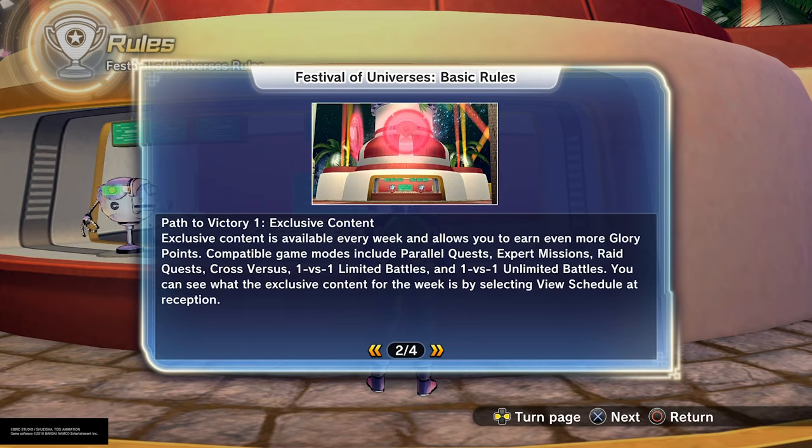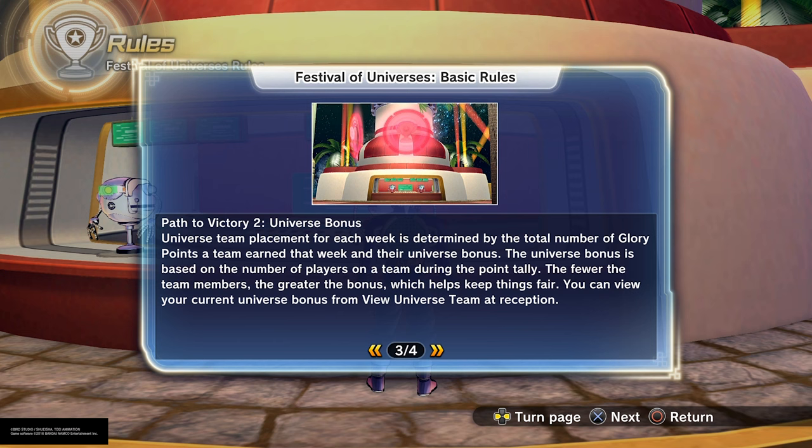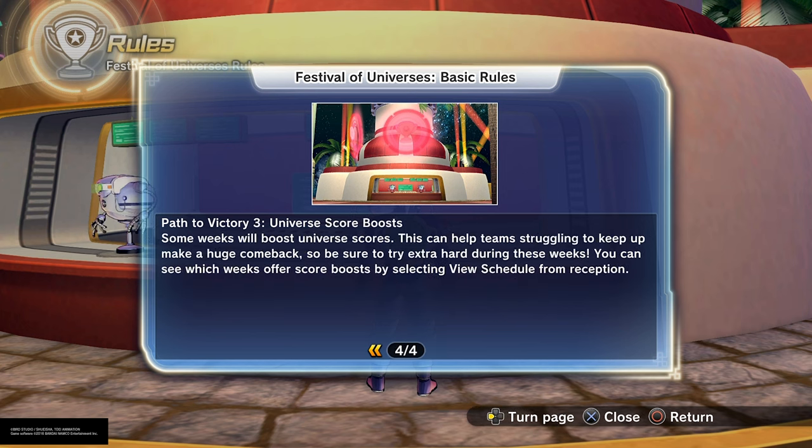Exclusive content is available every week and allows you to earn even more glory points. Compatible game modes include parallel quests, expert missions, raid quests, cross-verses, 1v1 limited battles, and 1v1 unlimited battles. You can see what the exclusive content for the week is by selecting View Schedule at reception. Universe bonus: team placement for each week is determined by total glory points and their universe bonus, which is based on the number of players on a team during the point tally — the fewer the team members, the greater the bonus, which helps keep things fair. You can view your universe bonus from View Universe Team at reception. Some weeks will also boost universe scores, which can help teams struggling to keep up make a huge comeback — check View Schedule to see which weeks offer a score boost.